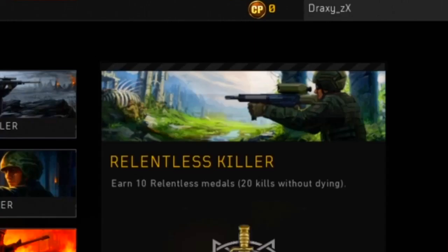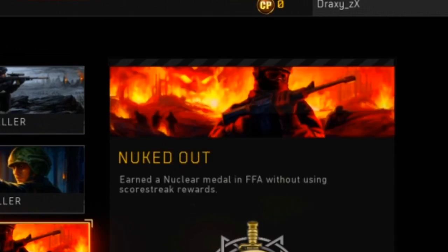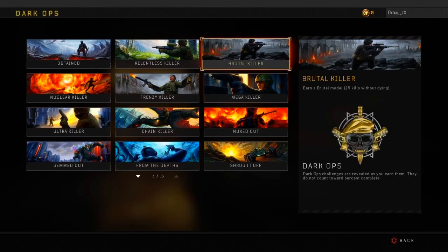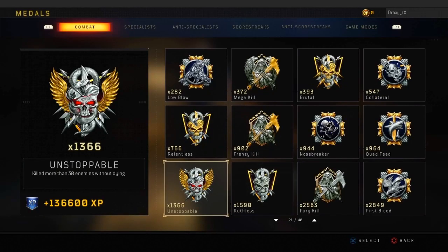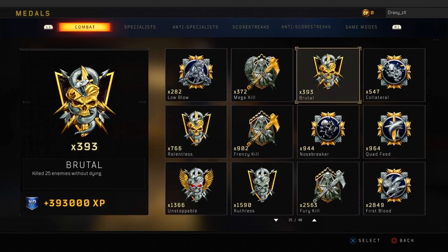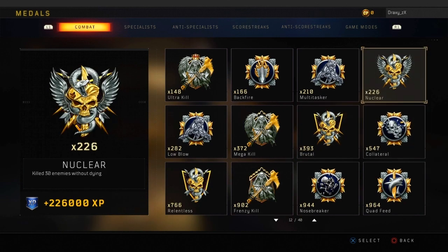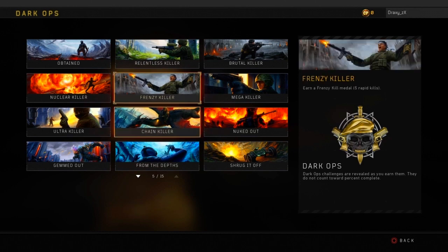The next four are Relentless, Killer, Brutal, and Nuketout in the same category. It's basically the Nuklear but in free-for-all. I have 766 Relentlesses, which is quite a lot, 193 Brutals, 226 Nuklears — that's a lot of nukes choked — and about 10 Nuketouts, which is not too bad.